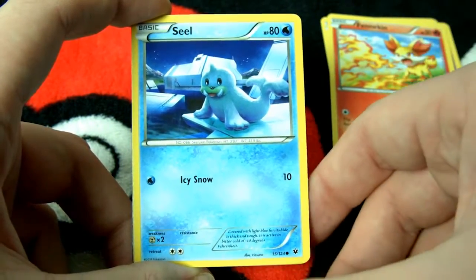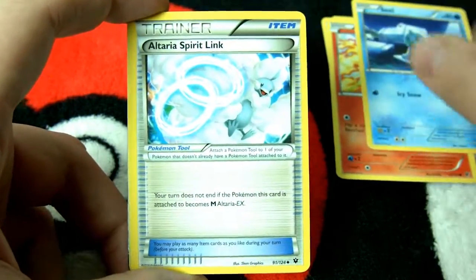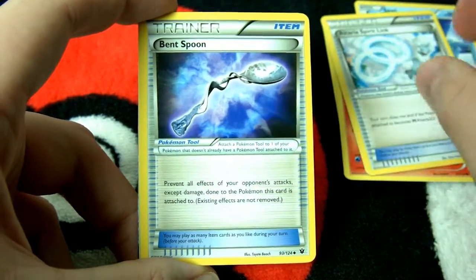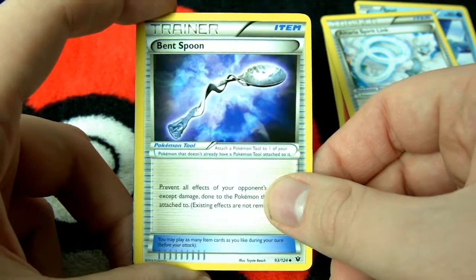Next up, we do have Seel — my favorite Pokemon. Hopefully we get more Seels. Here's Altaria Spirit Link. This card almost looks holo, but it's not. Here's the Bent Spoon — it's a Pokemon Tool. What the heck? I've never heard of the term Pokemon Tool.